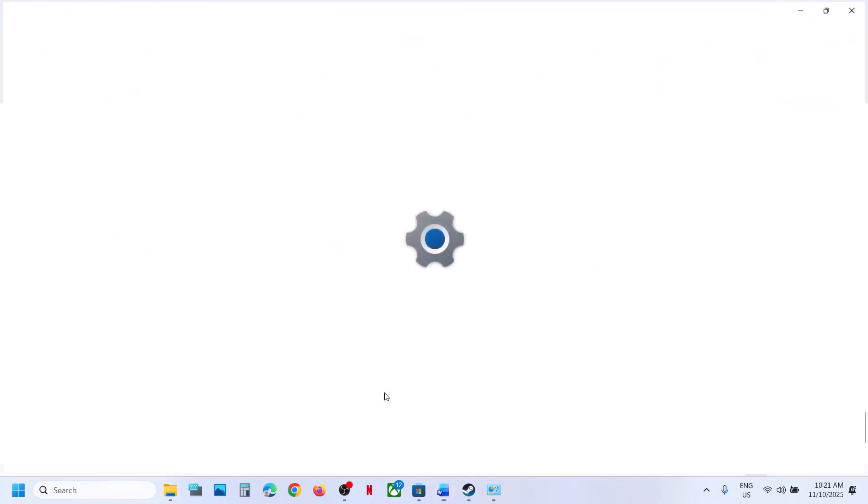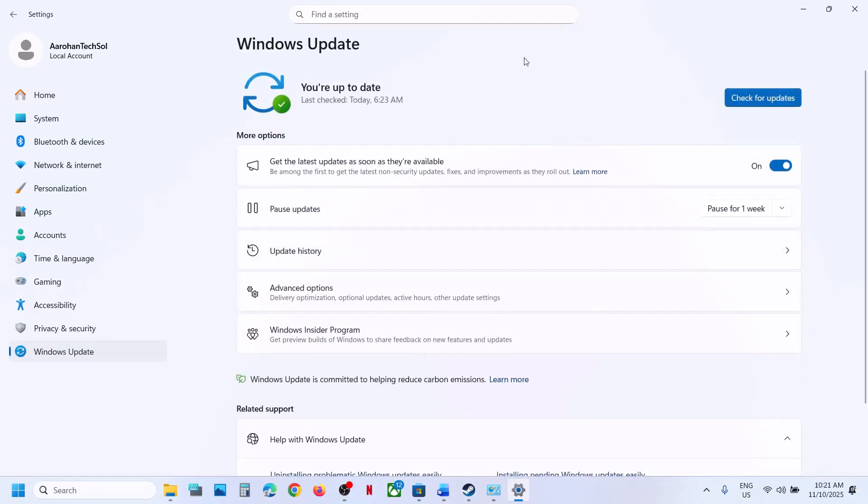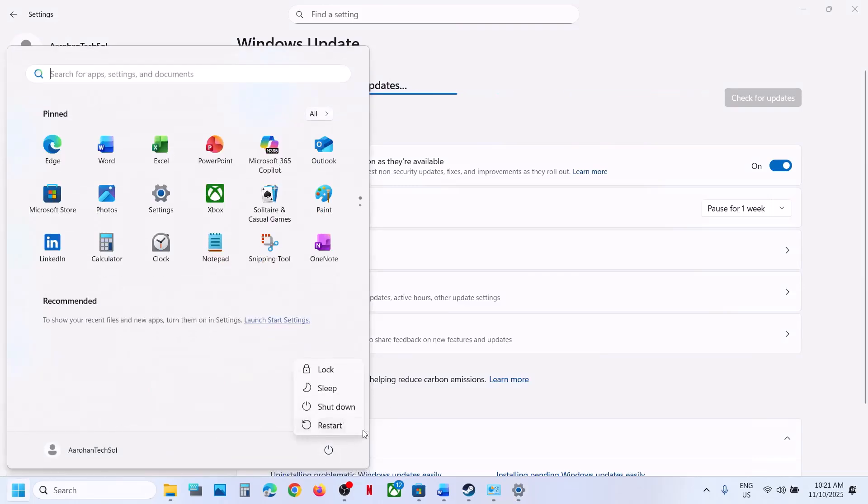The last step is to update Windows — this is important. Go to Windows Update and click 'Check for updates'. Once all the updates are installed, restart your computer, and after the system restart you can launch the game.